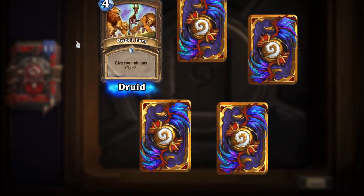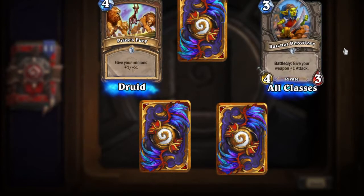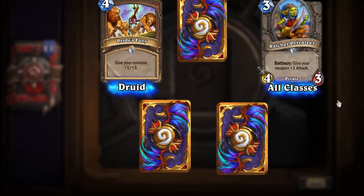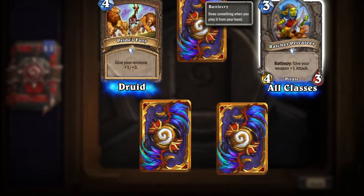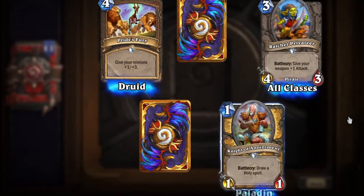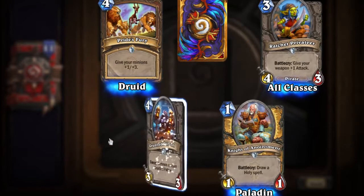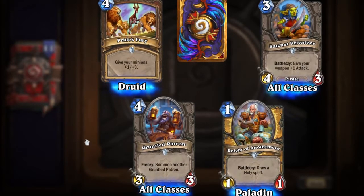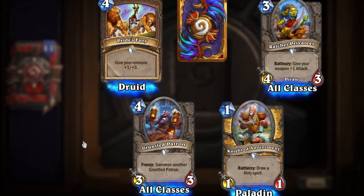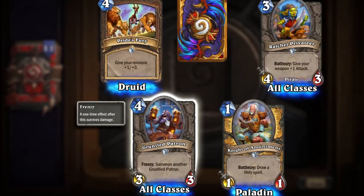Druid's Fury: give your minions plus one damage and plus three health, for Druid. Ratchet Privateer — Battlecry: give your weapon plus one attack. I love the goblin pirates, they always just look so pleased with themselves. I feel like we could be friends. Night of Anointment — Battlecry: draw holy spells, for Paladin. Gruntled Patron — Frenzy: summon another Gruntled Patron. Now I've heard of disgruntled, but I don't think I've ever heard the word 'gruntled.' Disgruntled people are generally unhappy, so this guy I guess is happy.